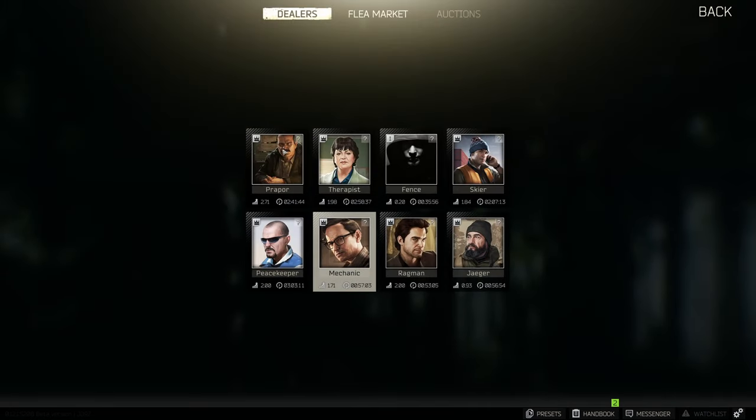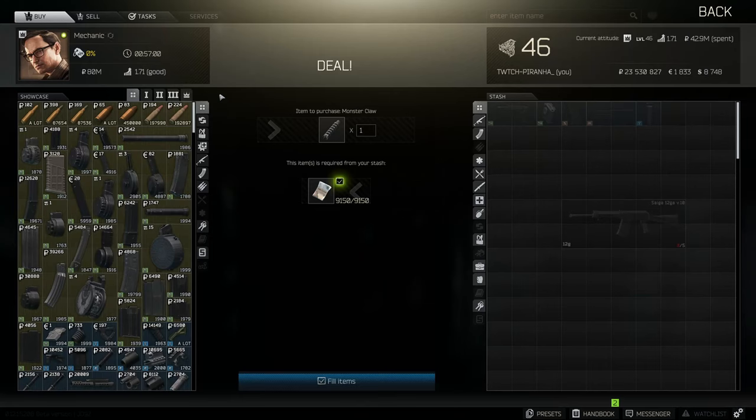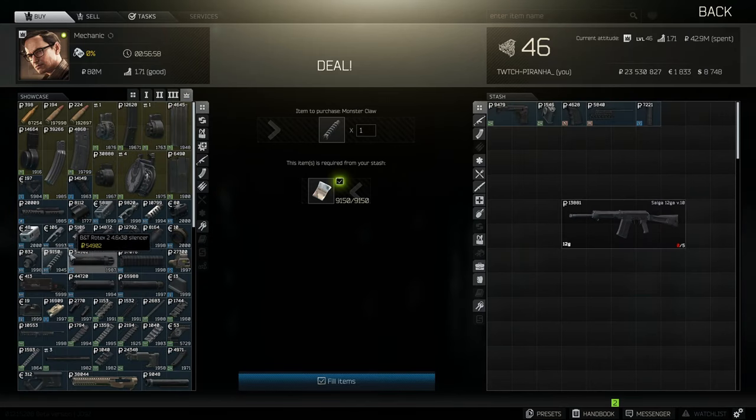Now we need to head over to Mechanic tier 4. We need to get ourselves the Monster Claw 12 gauge muzzle brake.